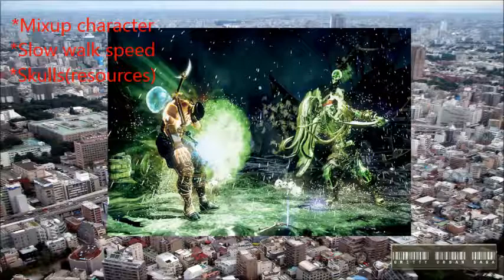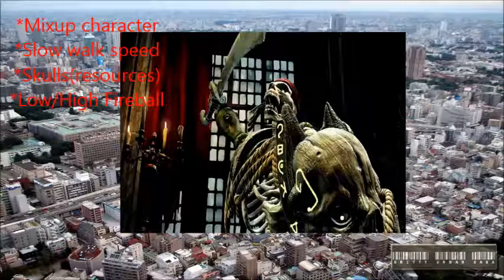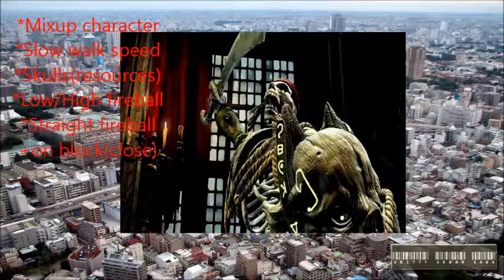One of the craziest things from the Q&A is that these skulls — he can convert them into fireballs. He has a low-hitting fireball that can actually hit low, and he also has an overhead fireball where he throws it up in the air and it comes down on your head. So he can create his own mix-ups depending on how many fireballs he has at any given time. On top of that, his straight fireball — the one you shoot straight — is plus on block if he's close to you.